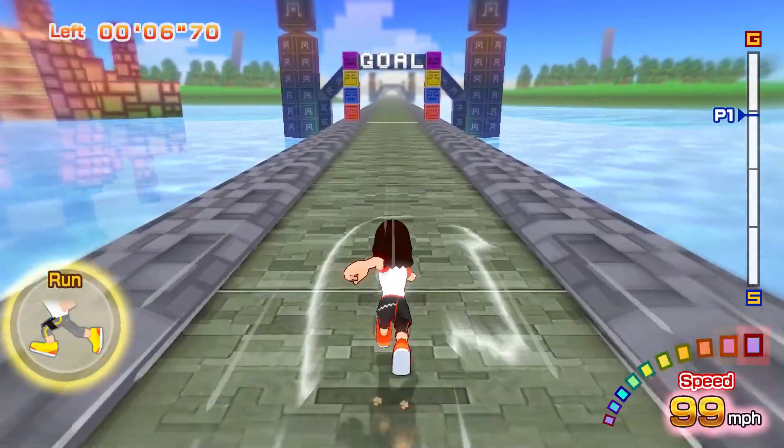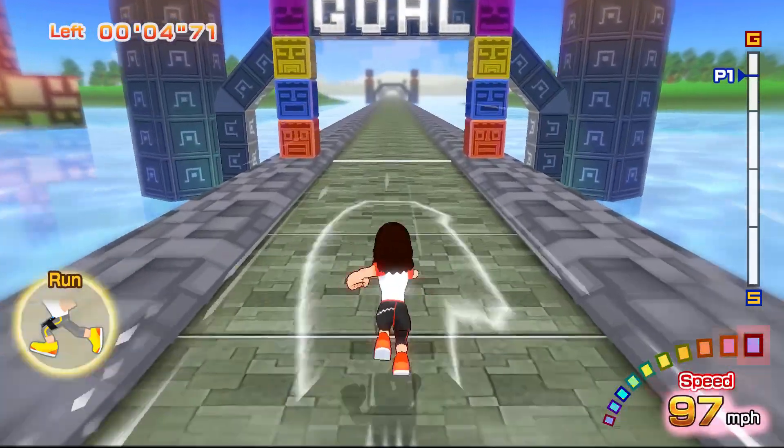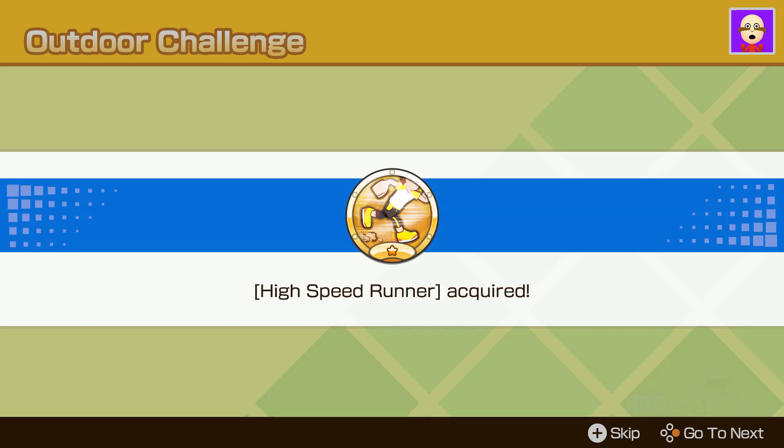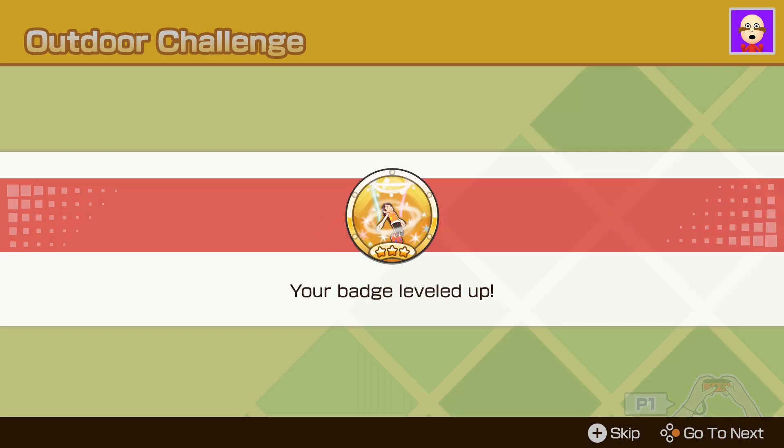That covers the sections of each of the hundred medals, but there is a bit more to it as well. Certain medals have multiple levels, which are indicated by the star at the bottom of the medal. The first you get for each one is the base level, represented by one star. If there are additional levels, it can go up to three.